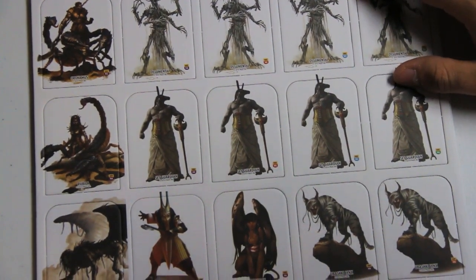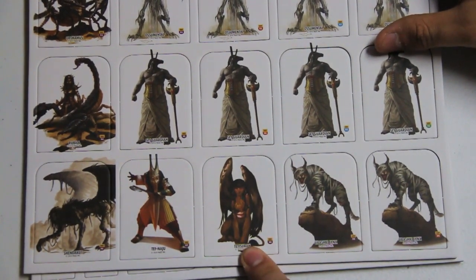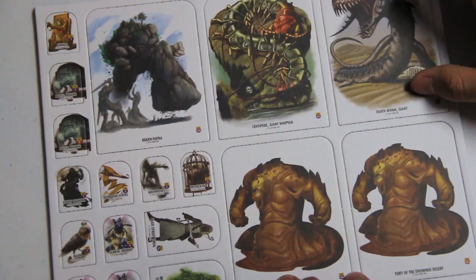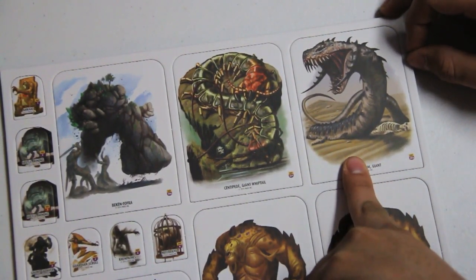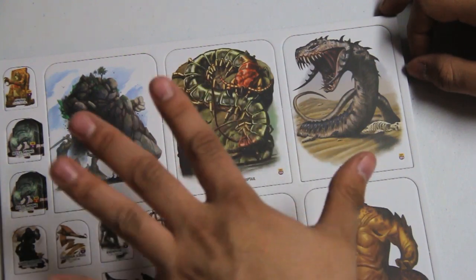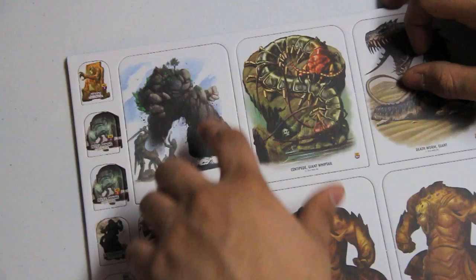Set guardians — these large lynxes that are covered in bandages. Looks like a sphinx, but it's a named one. Best part about the named ones is variety in art, of course. Look at these big things — Fury of the Drowned Desert. Muddy, slug-like monster thing. Giant death worm — that's cool. Giant whiptail centipede — get it? It's got whips on the end of its tail. Like a rock golem — rock elemental or whatever you'd want to call it, with trees growing on it. That's cool.